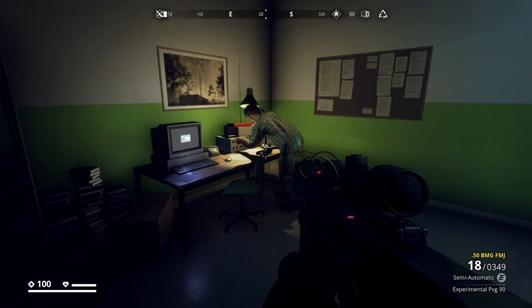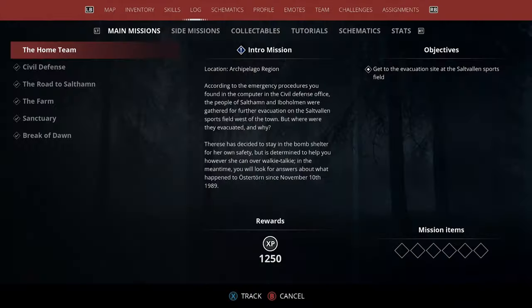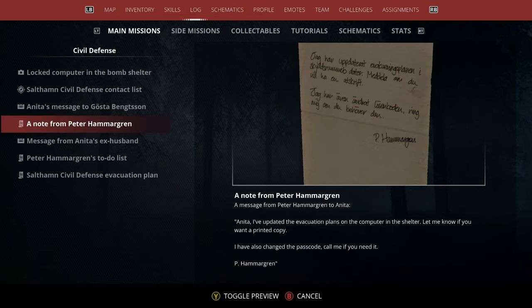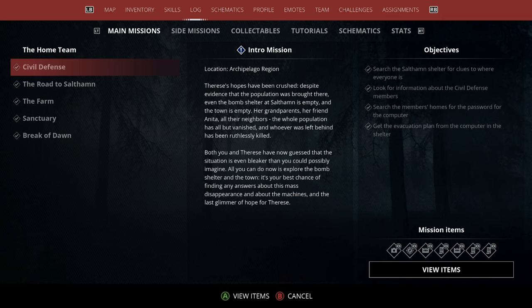I spent about 10 to 15 minutes looking for the additional item on the mission log with no success. I turned my game off, came back, turned the game back on again, loaded back in, and when I checked the mission log the Civil Defense items had filled in. So I'm thinking it was just a visual bug with the mission. If you follow the steps you will get everything — if you come across the same problem, perhaps just go back to the main menu and then load back into the game. Thanks so much for watching — I am Perfected Chaos and I shall catch you on the next one, peace.